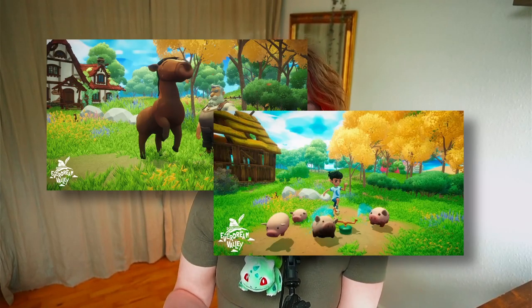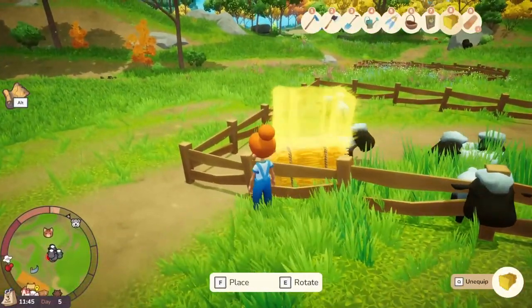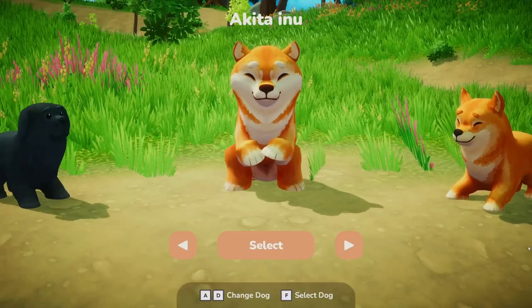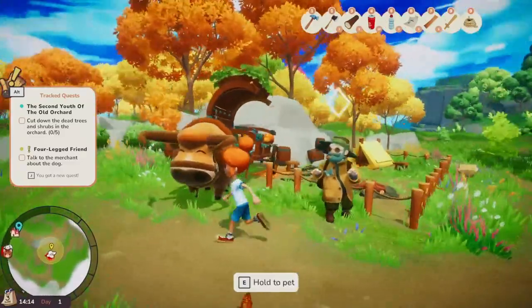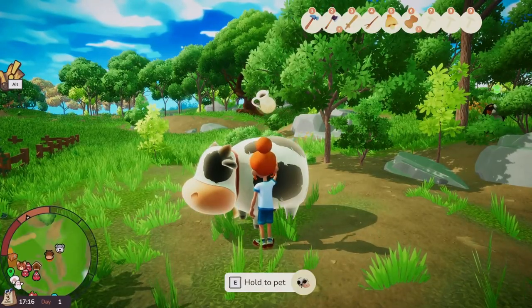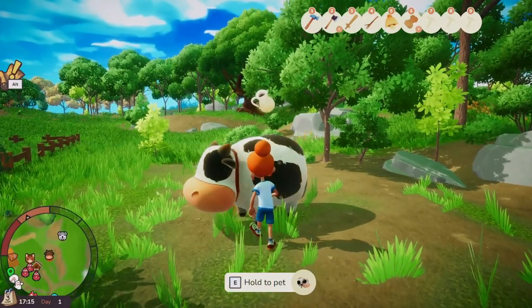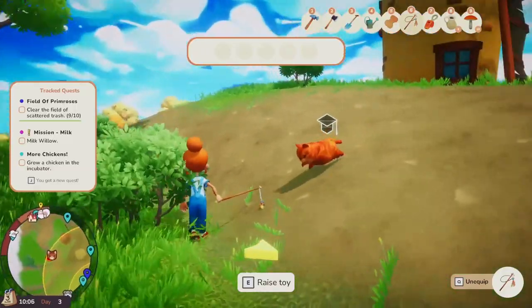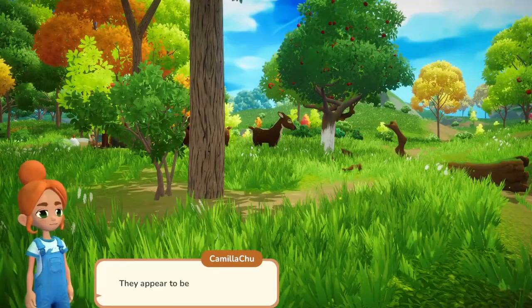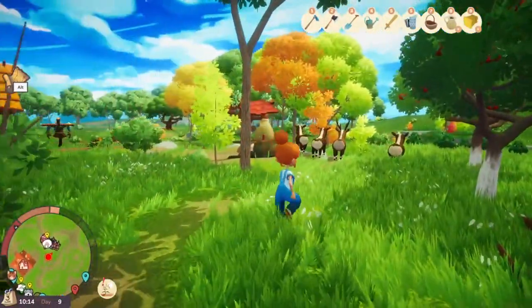Now let's talk about something the game really nails: animal design and animal care. It is obvious from the beginning that Everdream Valley's focus is farm animals and critters roaming the valley. They're made super cute, super fluffy, and some even a little bit silly-looking. They made sure you can pet every single animal you encounter — even the NPCs' animals and the wild ones you can't tame. Which animals can we actually have at our farm? The classics: a cow, a chicken, sheep, and even a cat the grandparents already have. There are also critters like deer and beavers that may only be pettable critters.